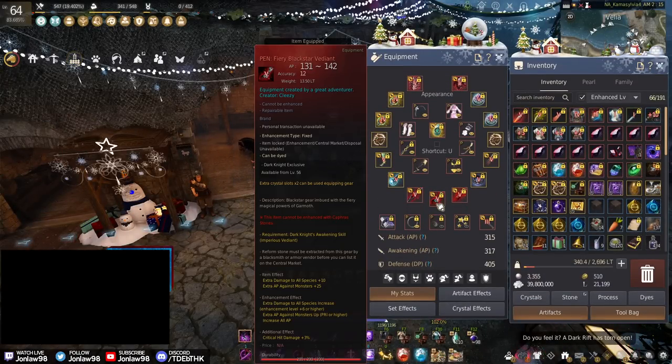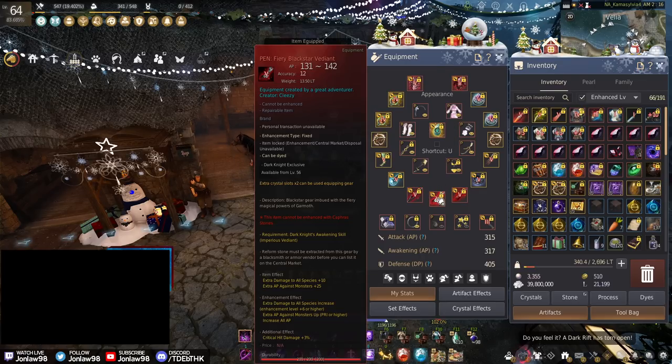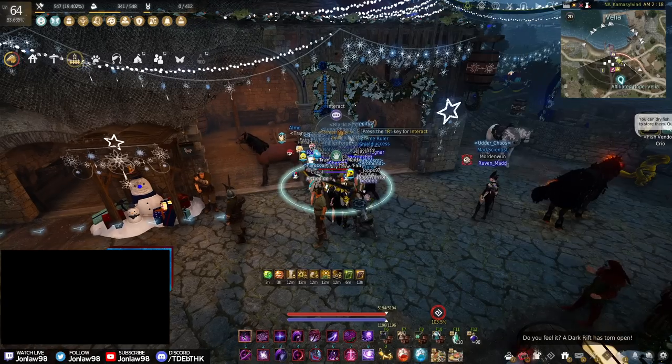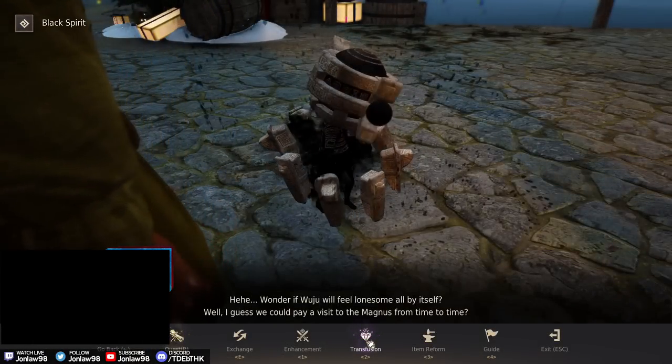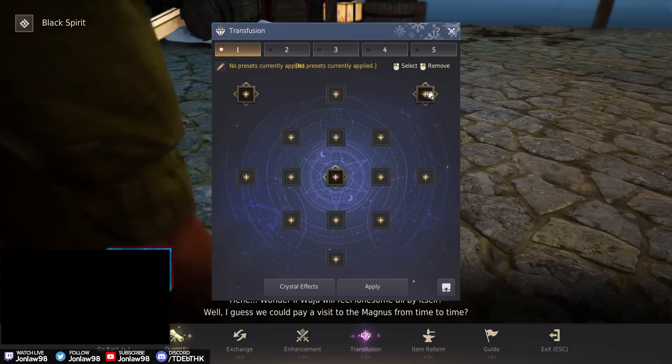These three slots here are for the crystals you get from the Fiery — as far as I understand, one from your costume if you have it, two from one piece and one slot from the armor. That's my understanding of how the extra slots work.